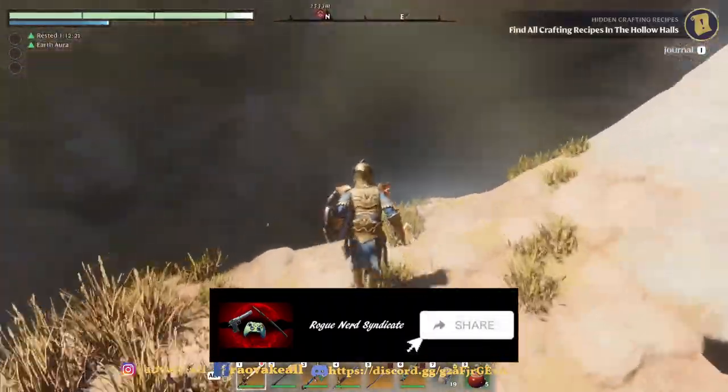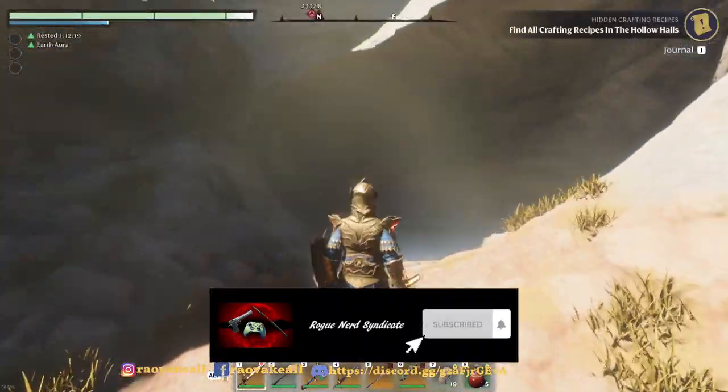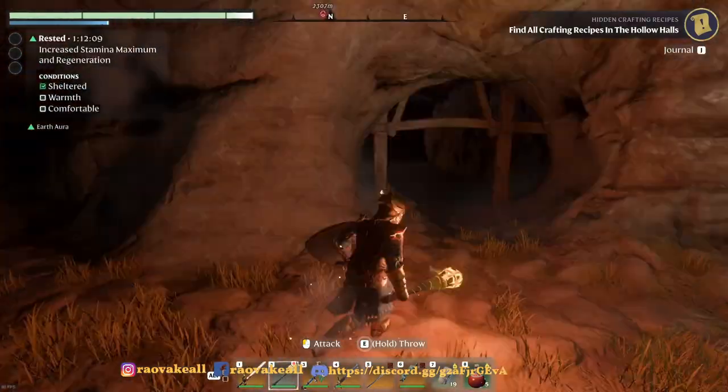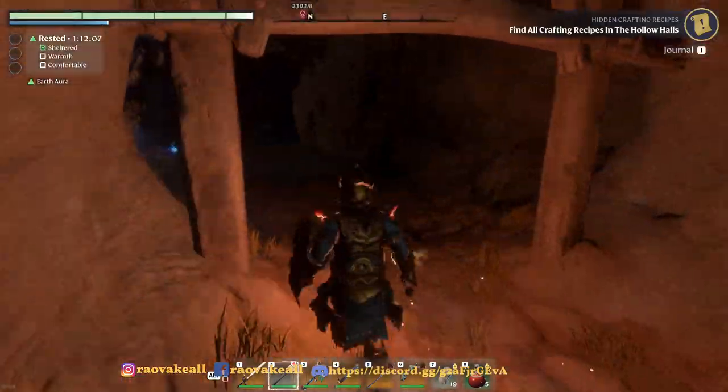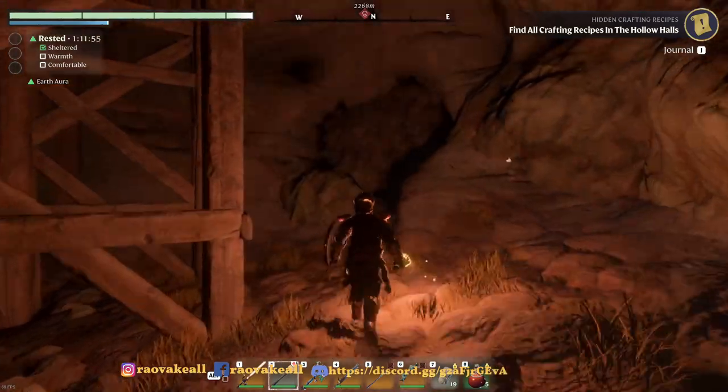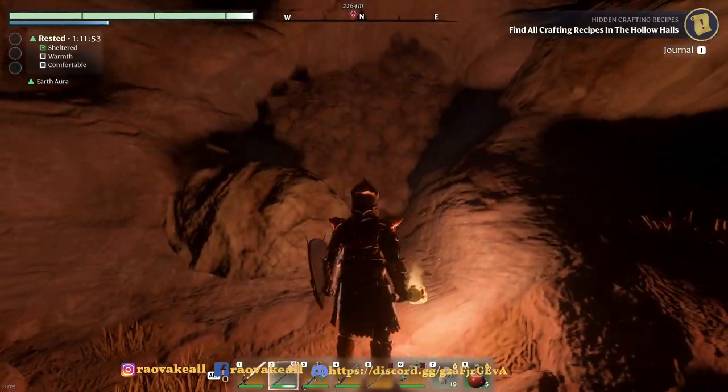The entrance is right over here, and there is iron once you get in a little deeper. If you go through that way, you can also find a chest.